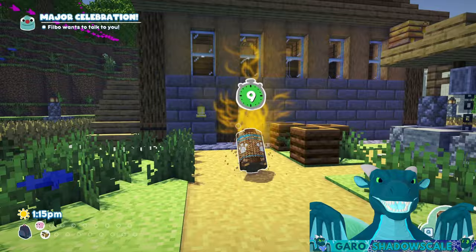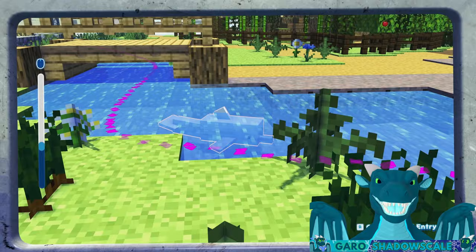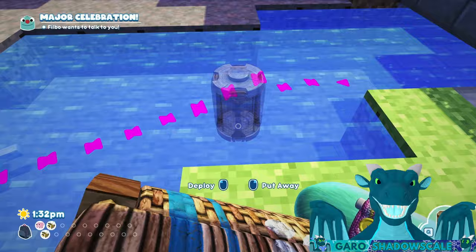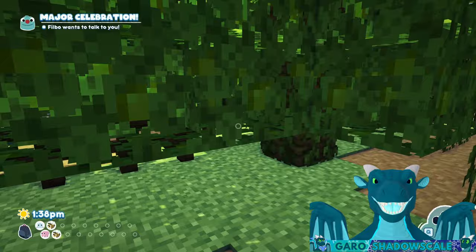Next up is the dolphin. The derpy dolphin is actually extremely easy to capture. As you can see from its skin it hates everything, but that's fine — you don't even really need to worry about what it likes. Just put the trap in its way and capture. Just like that, easy.